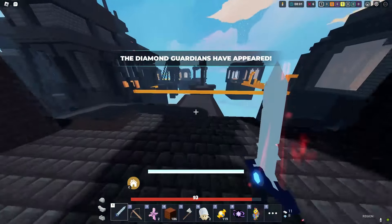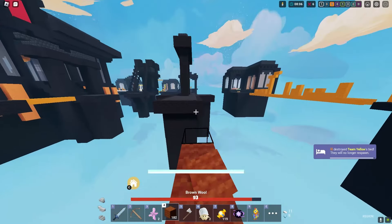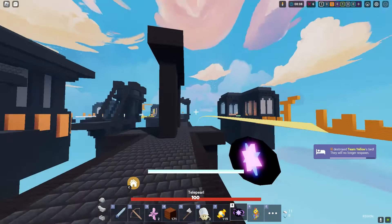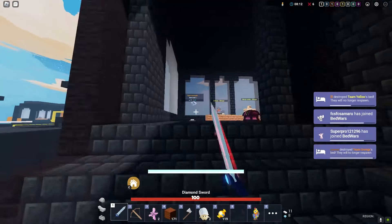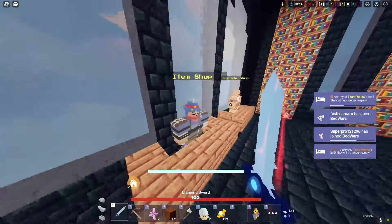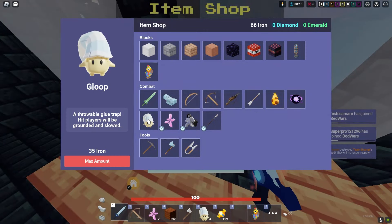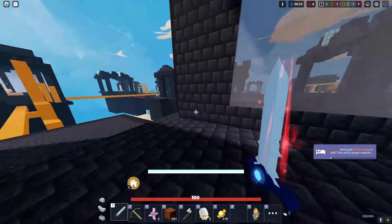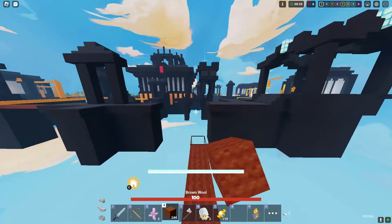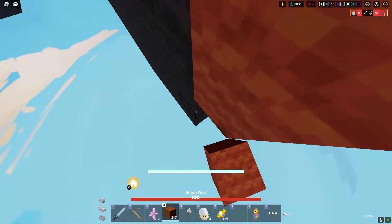If we'd killed the diamond guardian faster before another spawned, that would've been great. He just destroyed yellow. I'm going for his bed right now. Now none of us have beds — pretty scary end game. We should buy some gloops since people definitely have portals, and a few more arrows since we ran out.